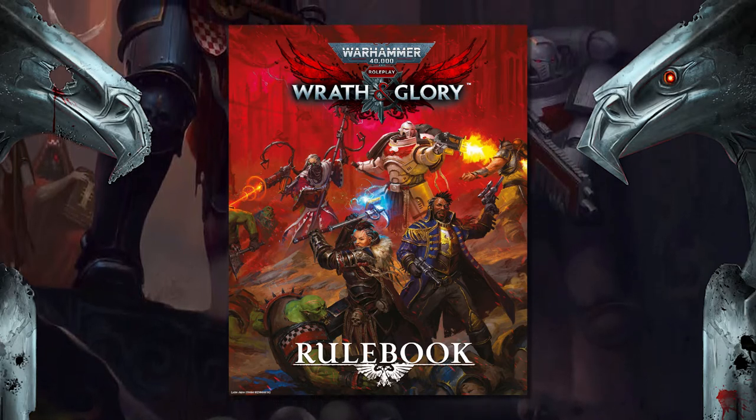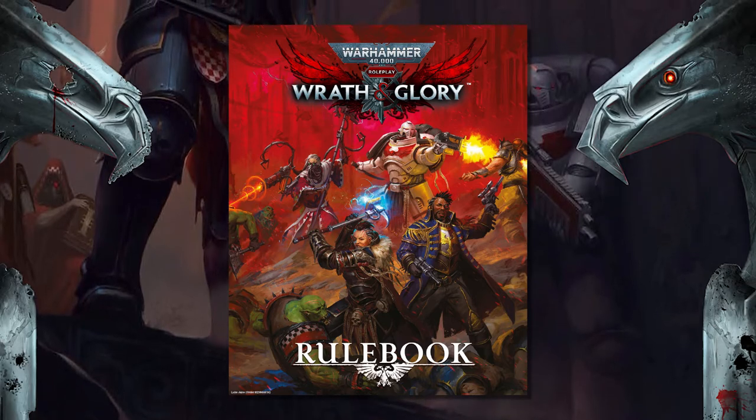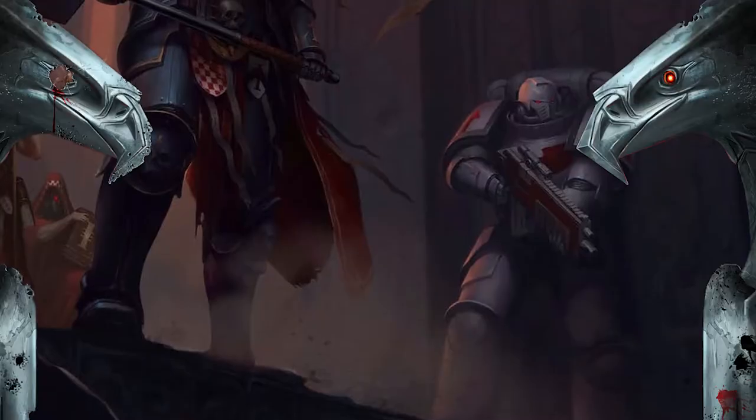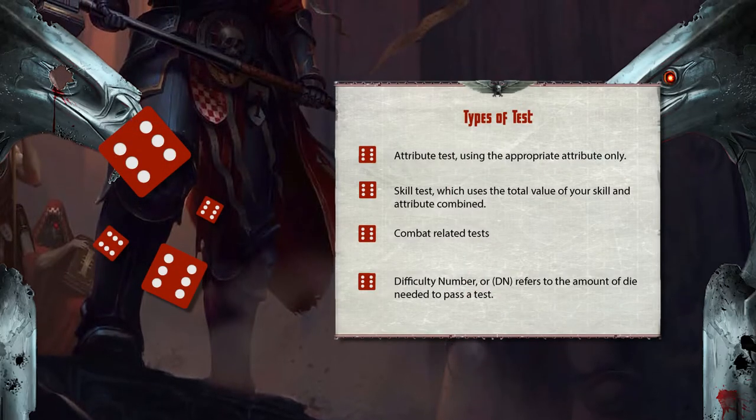If there's a rule that no one can come to an agreement about, the DM's decision is the one you should accept at the table, and it can be discussed after the session.